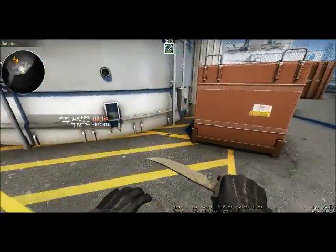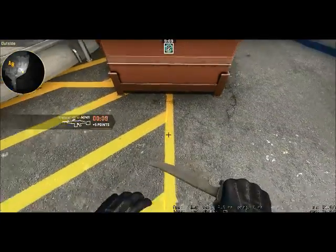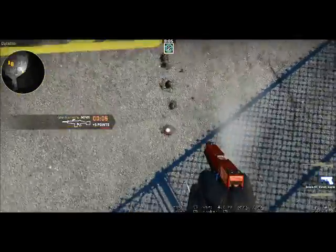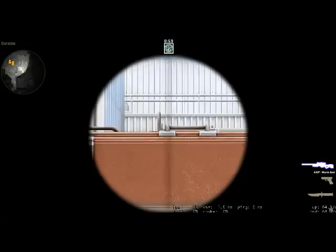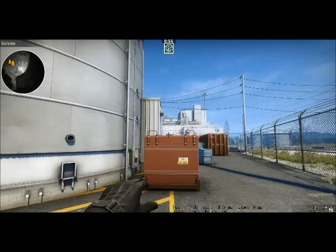Position yourself near the giant silo near marshmallow. On top of this yellow line, align yourself according to this and then keep going behind until you reach the shadow. Once you reach the shadow, you want to aim directly above this thing like so, and then run forward just a little bit.